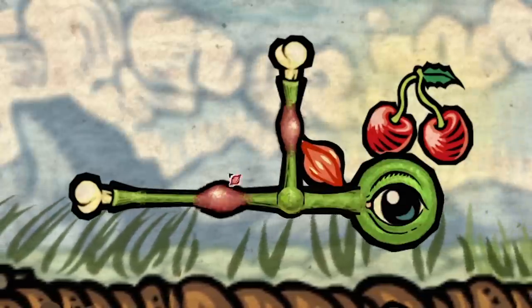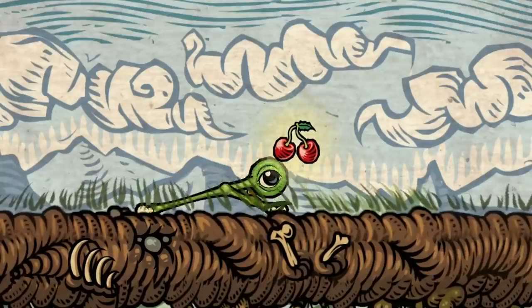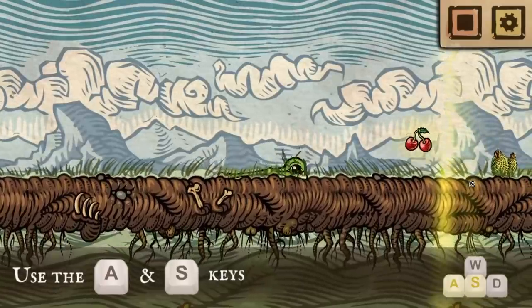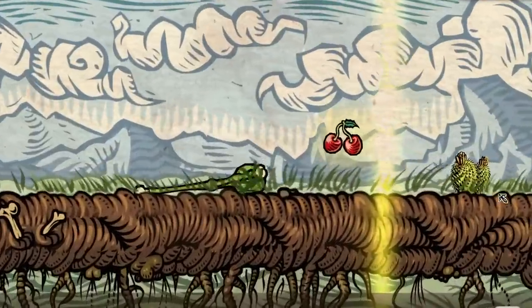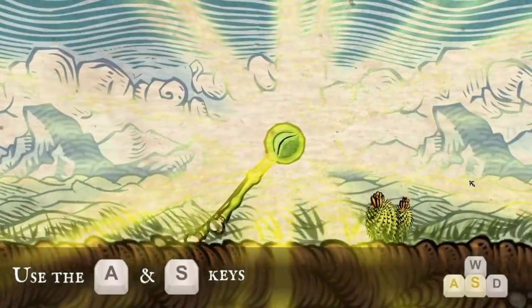It gives you a little ghost movement preview of what's going to happen. So if we start the level and just contract — there we go — we're doing the old above-ground swimming method. That actually quite helped. I think because our head went high, we've got that cherry there.